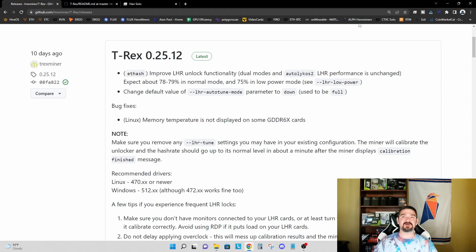Hey everyone, TPSMiner here. Welcome back to the TPSMiner channel. If you're mining Ethereum with LHR graphics cards, you're probably already well aware of T-Rex version 0.25.12 — it's the latest release from T-Rex that allows you to unlock between 78 and 79 percent of the Ethereum mining capability on your LHR graphics cards.